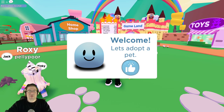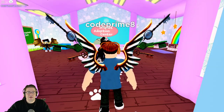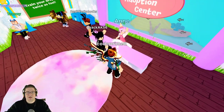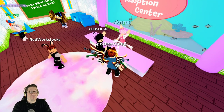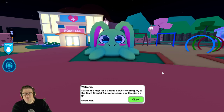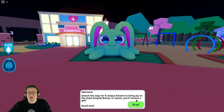Right off the bat as soon as we jump into the game, it says 'Let's adopt a pet.' So let's hit the little check mark button and it looks like we're going straight into the Droplet Adoption Center. Let me find out how to get the egg and then I'll come right back. Welcome — search the map for six unique flowers to bring joy to the great Droplet Bunny. In return, you'll receive a gift. Good luck.